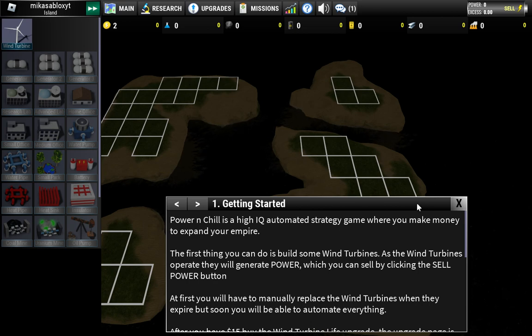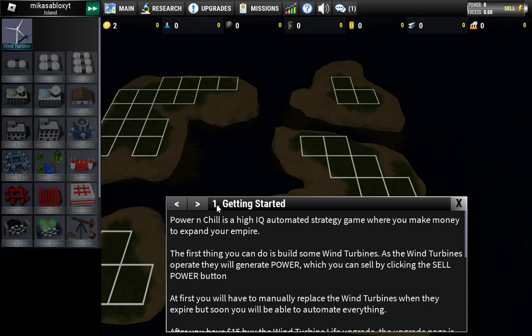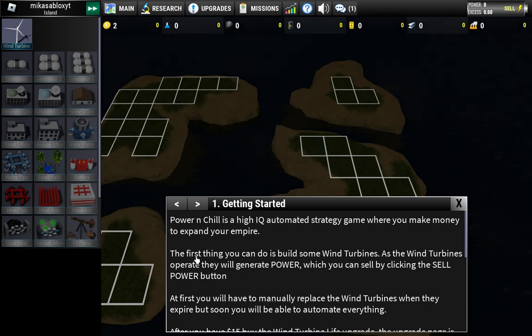I am here in a new game - Power and Chill - a high IQ automated strategy game where you make money to expand your empire. I think I can do this because I don't have high IQ, I'm an average guy with normal IQ. I can do this, but not so efficiently. Okay, let's do this.